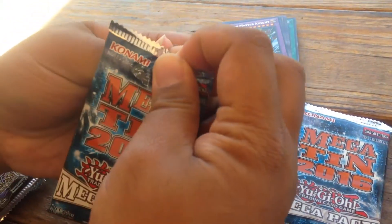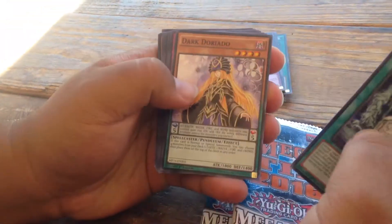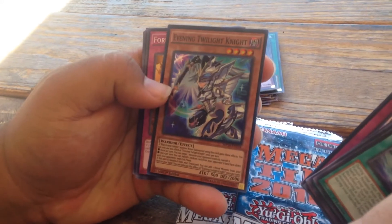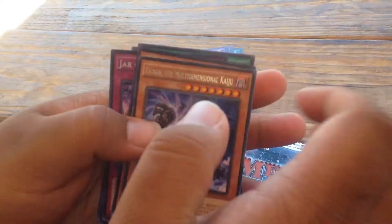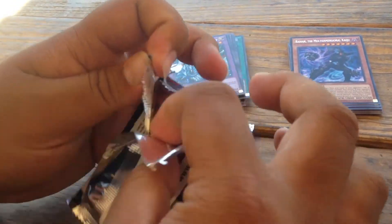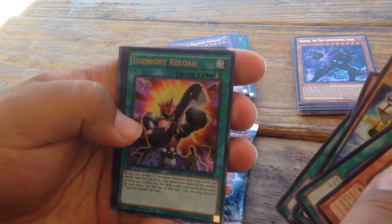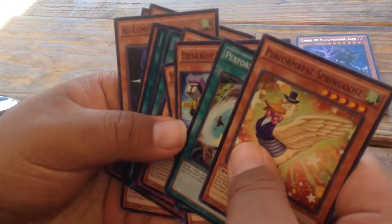And these come with a secret, Super, and Ultra. We got a Wind, Radiant, Evening Twilight Knight — oh, I needed one of these. Let's see. Spring Goose, Moon Mirror Shield, Ignite Reload, Hot Eyes Fusion, and Fluffle Mouse. Looking really crazy.